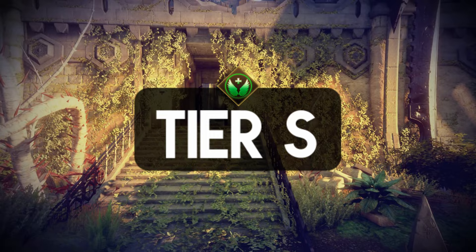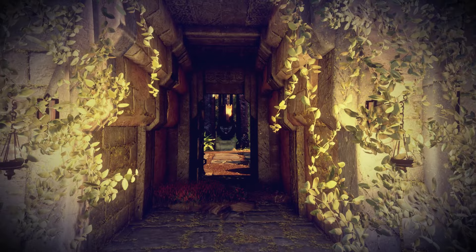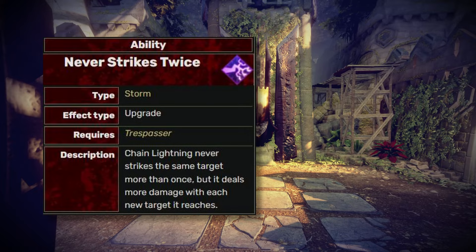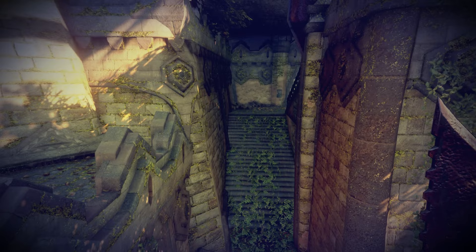Moving on to the Storm spells. First, we have Chain Lightning, which shocks one target then jumps to nearby others with up to 4 hits. The nice thing about this spell is the short cooldown and the low mana cost. The Arcing Surge allows you to hit up to 6 times and the distance bonus is also broader. Never Strike Twice means Chain Lightning no longer strikes the same target more than once, but it reduces more damage. Both of these upgrades are great — choose according to your preference. This spell is on the tier A list.